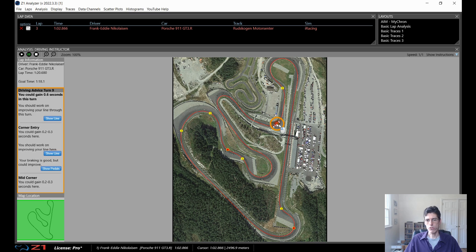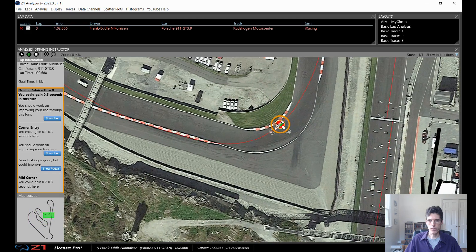I'll start with this one. I can control-click on it and it goes directly to it. I'll zoom in a little bit so I can see this turn. It says here that I can gain up to six tenths of a second — so that's pretty significant. In this case I'm doing a 1:20.6 and my goal time is a 1:18.1, so that's two and a half seconds that I could be faster.